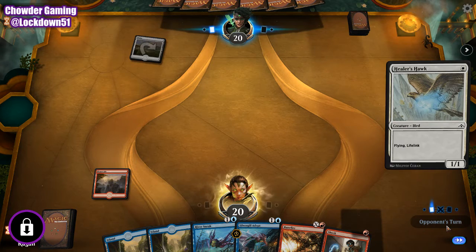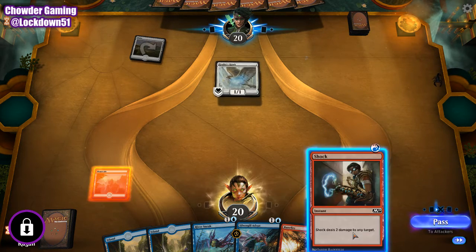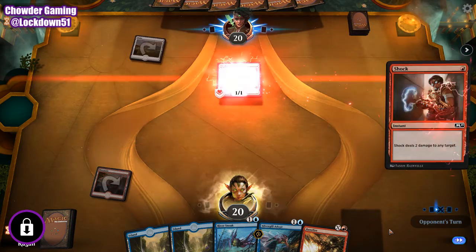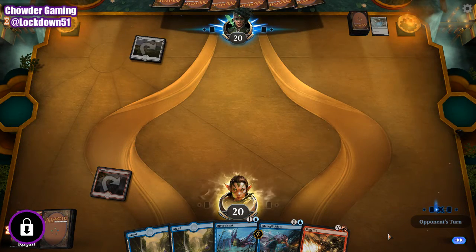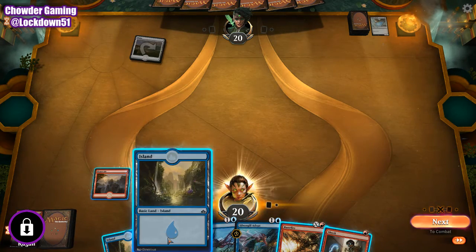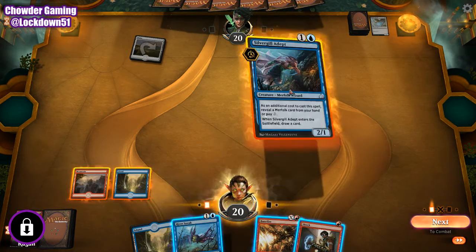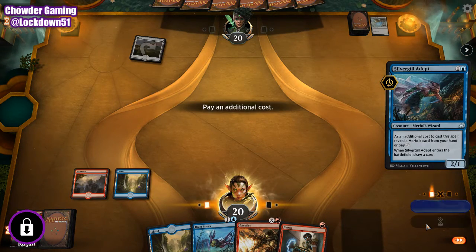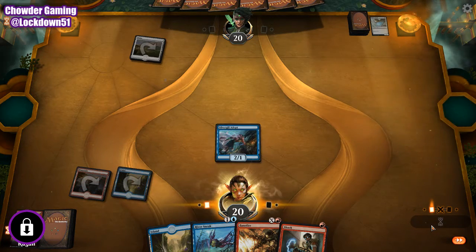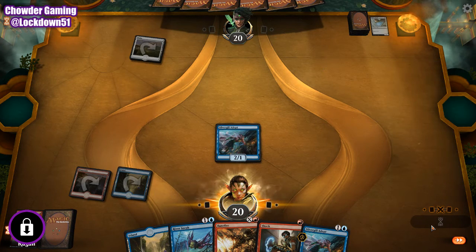Alright, better resolve and then we'll just shock it. Not dealing with your lifelink. Another shock - that's very good. We're going to have to go Silvergill. Show them River Sneak. Alright, another Silvergill.